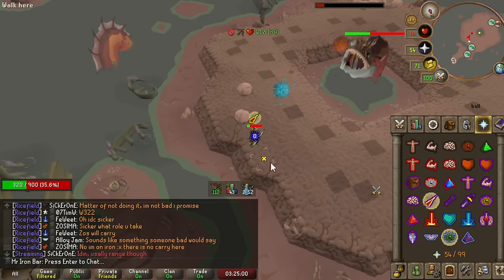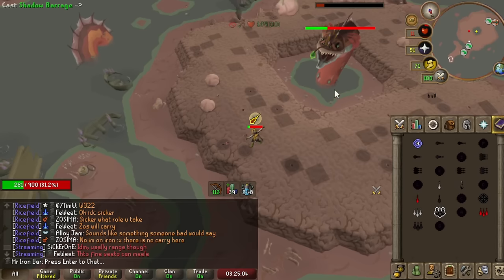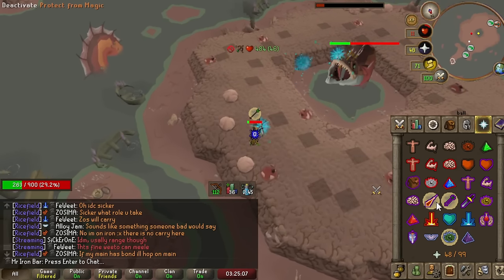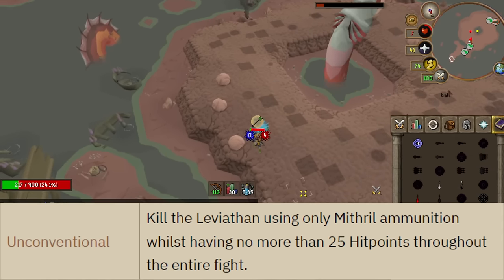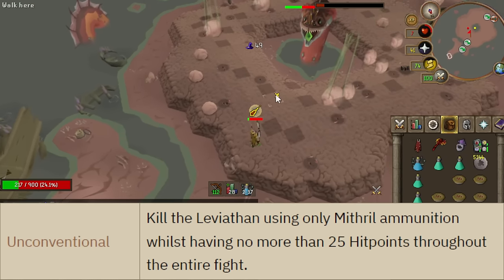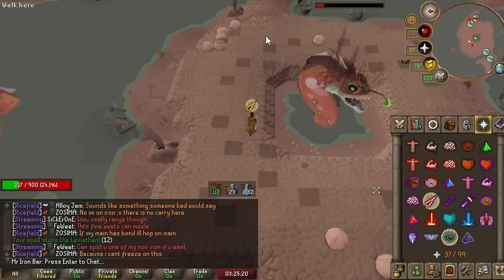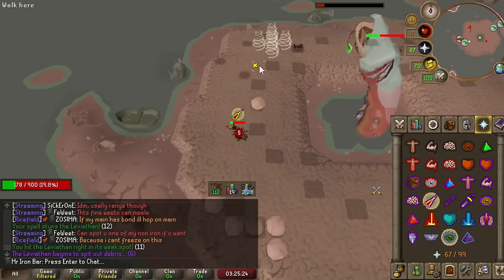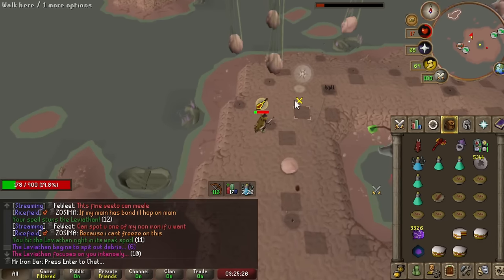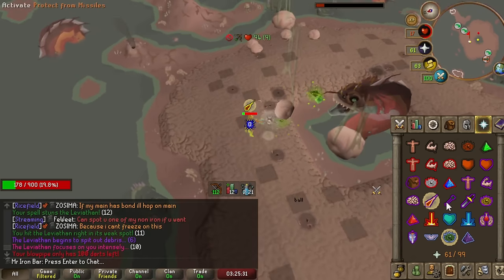Lastly we have the Leviathan to complete all CAs again. The two hardest tasks were the GM speedrun and the Unconventional task. The Unconventional task required keeping your HP below 25 and only using Mithril ammunition to kill the boss. The ideal setup was Twisted Bow with Mithril arrows for most of the fight and Blowpipe with Mithril darts on the enrage phase. It was chill for me because I've done over 2,000 kills, so I was super comfortable taking a little damage to Leviathan no matter how low my HP was.